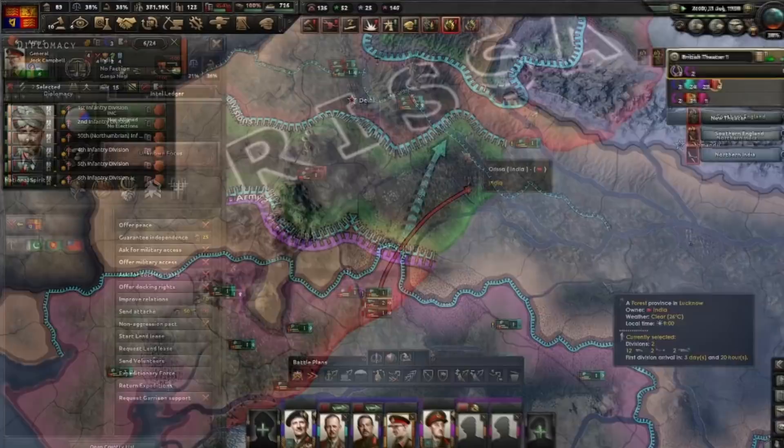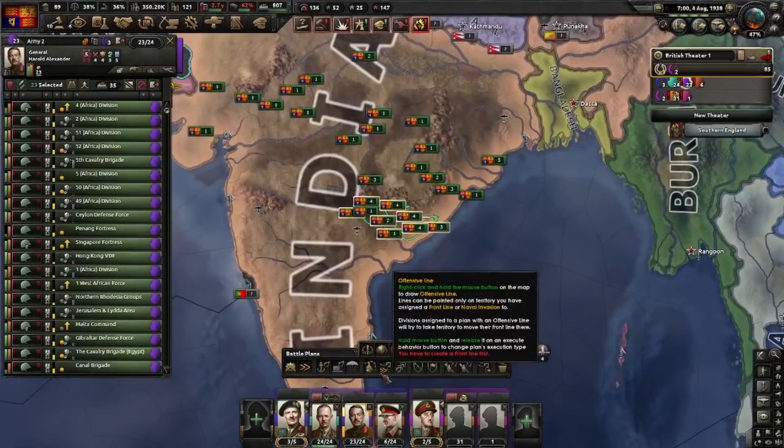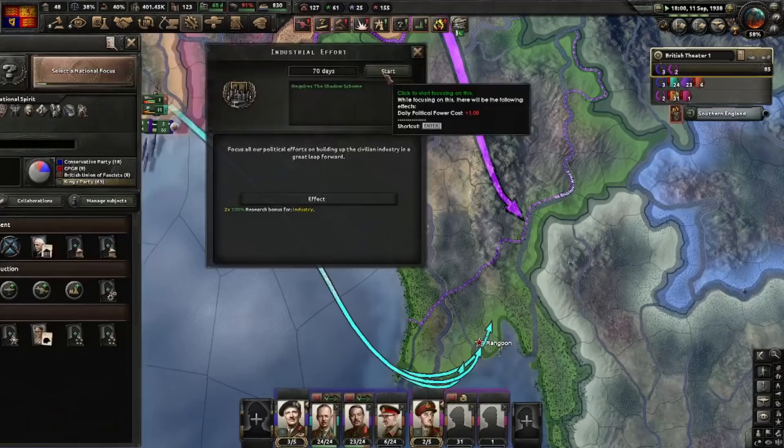That's India — just puppet them. Now set your armies up against Pakistan on one side and Bangladesh on the other. We'll deal with Burma later. Here's Pakistan — they make a nice puppet, so just puppet them. We'll take the industrial effort and research slot and then take the war goal for the United States. And that's Burma — that's a nice one to puppet too.